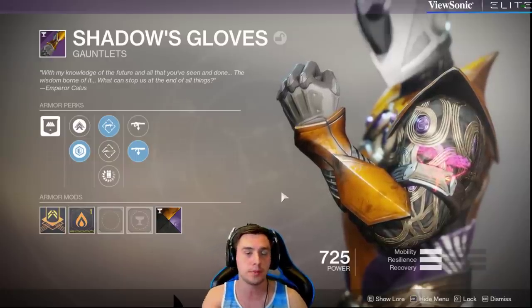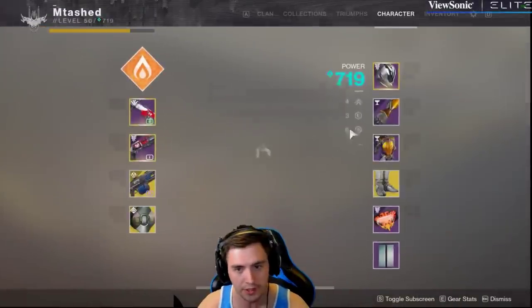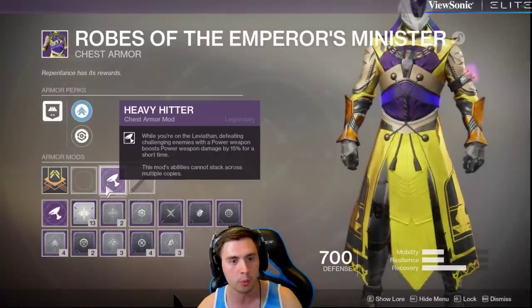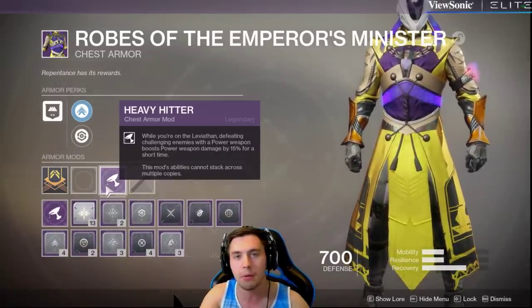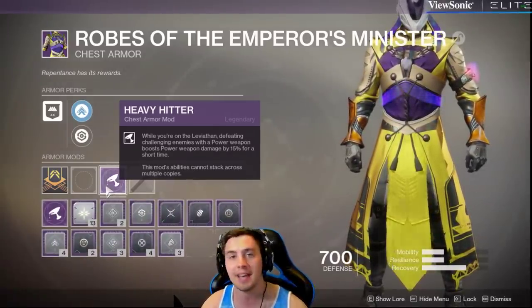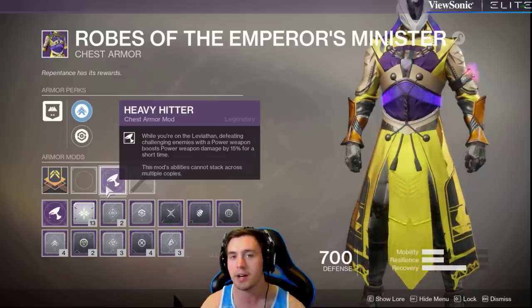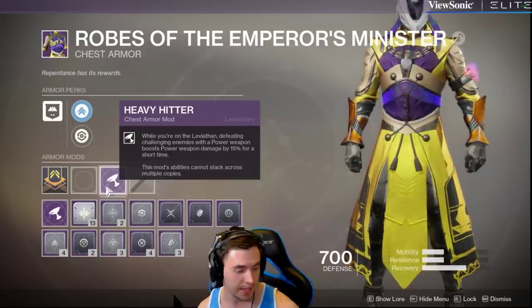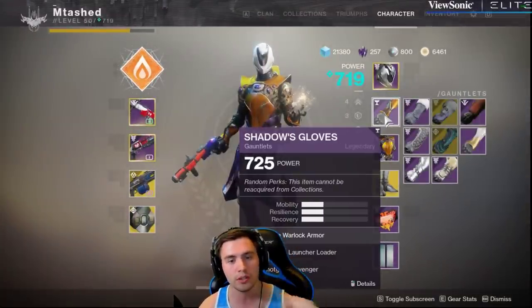They have taken the perks from the old raid gear. If you look at the old Leviathan raid gear, there was stuff like Power Overwhelming which gives you power weapon damage, and things like heavy ammo that you could get for getting melee kills. Some pretty awesome perks, but they only worked on Leviathan, and that's fine. These perks only work on Leviathan.